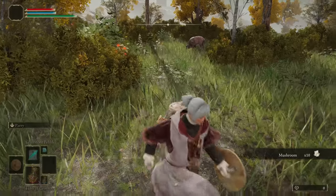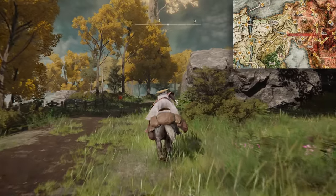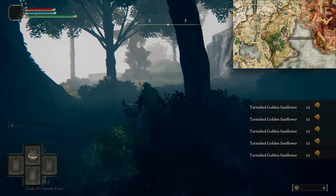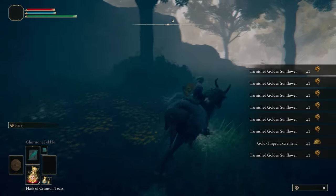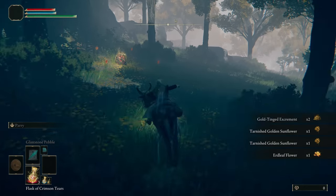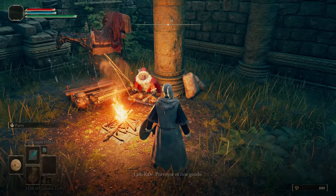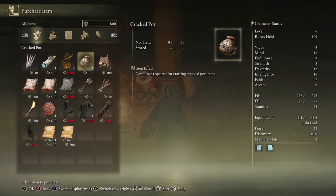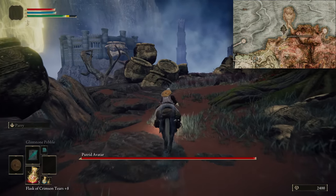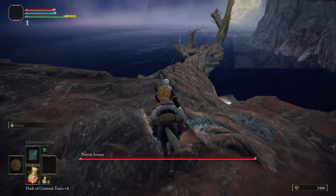Another good way of getting a bunch is visiting Boc in Limgrave — he'll give you 10 on your first meeting. Now to the Third Church of Marika and ride south to the Minor Erdtree. We want a whole bunch of Tarnished Golden Sunflowers, so grab all the ones around the tree and you can respawn them by quitting out. I did this a couple of times. Next, head to Kale in the Church of Elleh for the Cracked Pots, the Crafting Kit, and the Missionary's Cookbook. Then to the Minor Erdtree in northwest Caelid, past the Tree Avatar, and out onto this branch for another Cracked Pot.